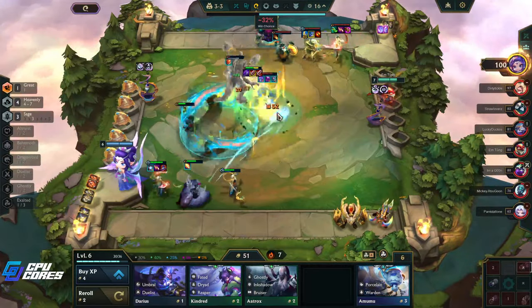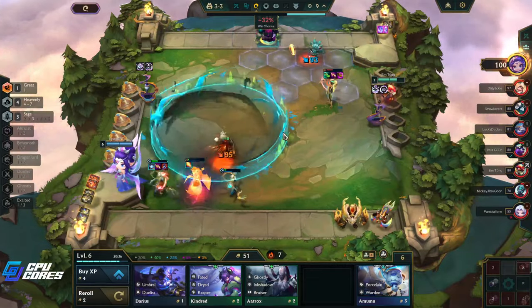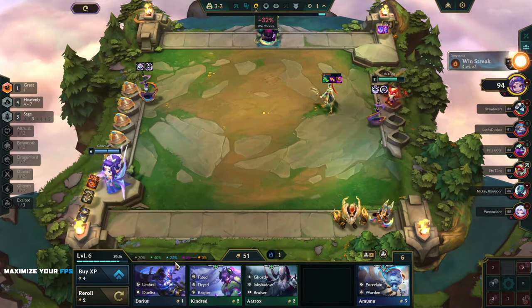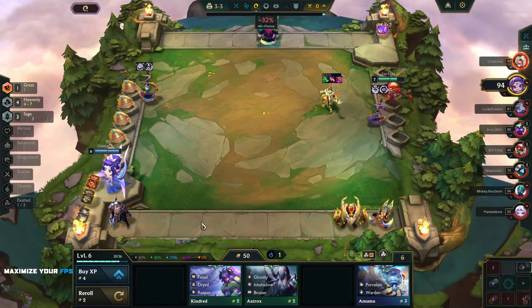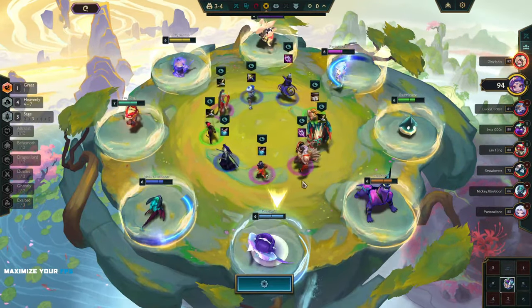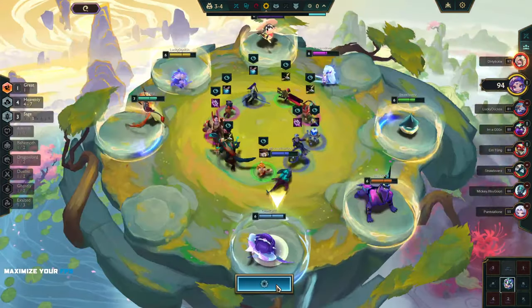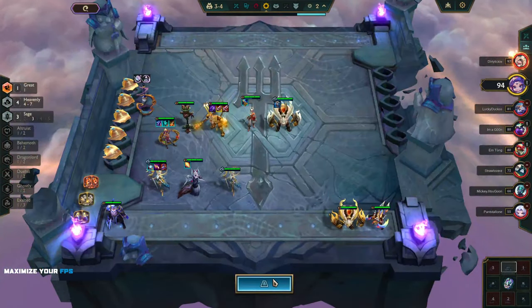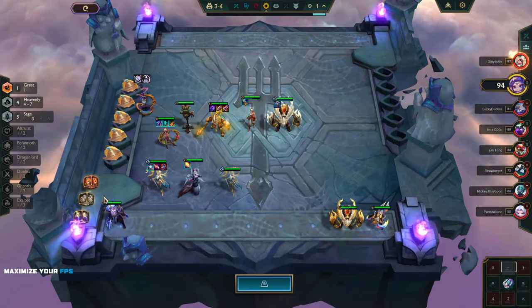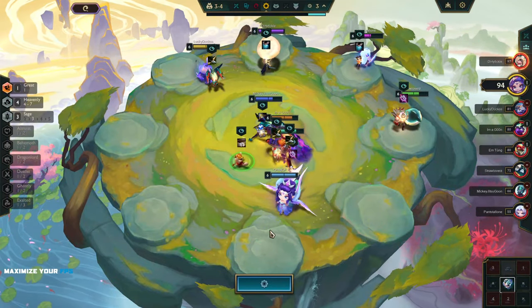Did Kayana get blown up instantly? Wukong — oh my god, that heal is insane! We don't win against this guy though. Hui has too many good items. I'm tempted to try and three-star these guys but I'm not sure it's the best idea. I don't have any Heavenlies to choose from — I'm last pick. Basically anything for Soraka would be good, Kayana would be nice too. Red buff would be nice.